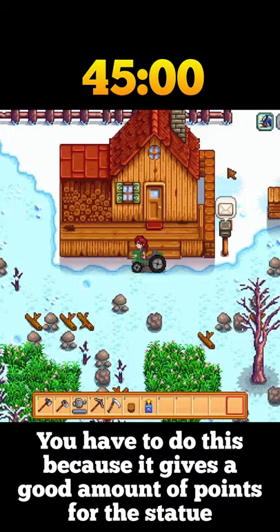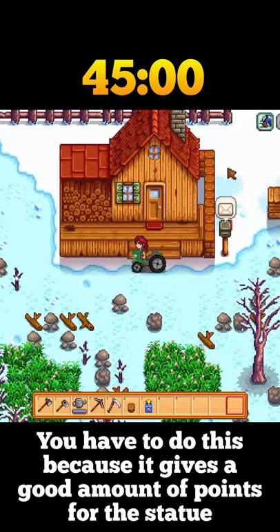You have to do this because it gives a good amount of points for the statue, but it does waste a bit of time. Get on your tractor and rush to the grandpa statue. And there you go — statue of perfection within one minute, easy.